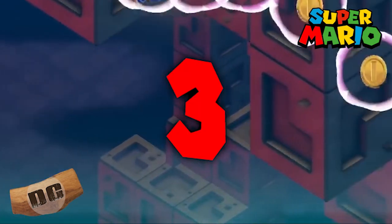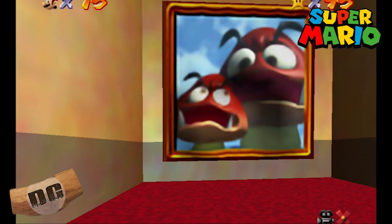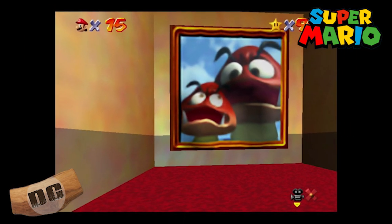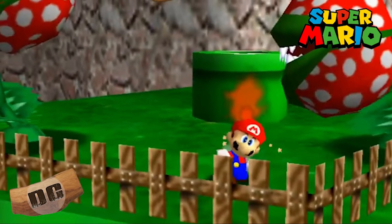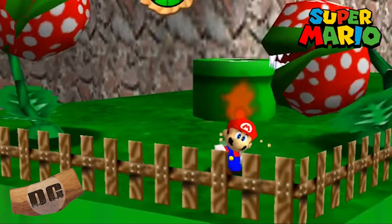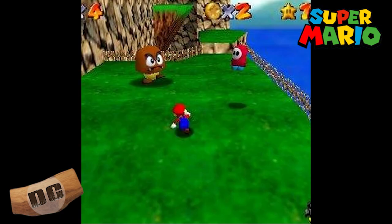Number three: Tiny Huge Island from Super Mario 64. This level stands out for its unique concept and execution. It features a large island where players can switch between tiny and huge versions of the environment, which drastically alters the gameplay and puzzles. It's a clever use of size manipulation in a 3D space.